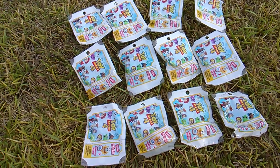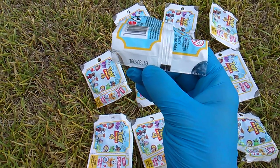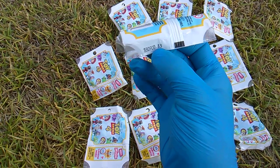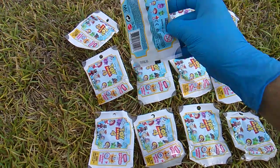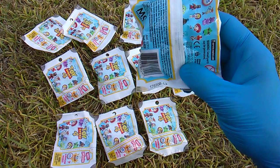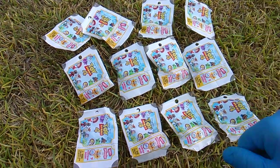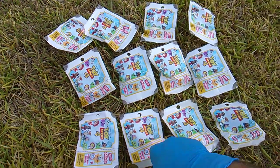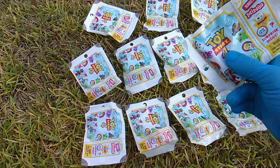They're coded on the bottom — super easy, barely an inconvenience. For Series 3, look for the number 3, then look for the letter. It goes all the way up to L. So it's A, B, C, D, E, F, G, H, I, J, K, L. Let's get them open and see what kind of weirdos we're gonna get.